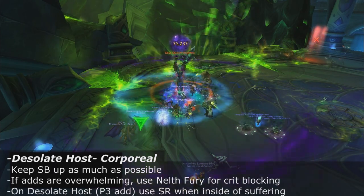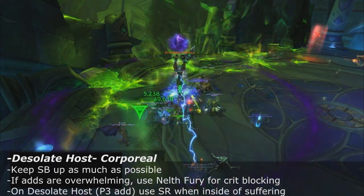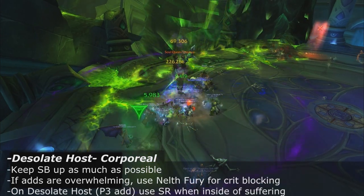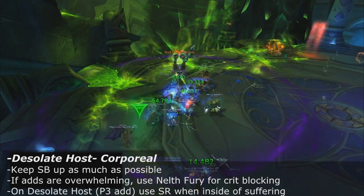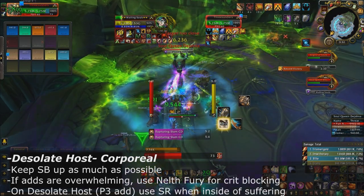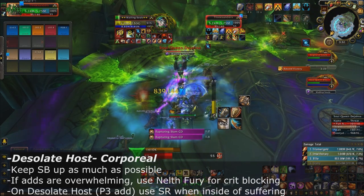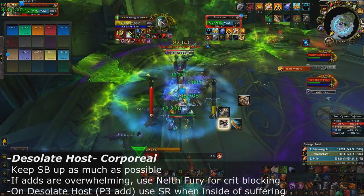In the corporal world, the large majority of things can be mitigated by Shield Block, so maintain Shield Block uptime as much as possible. If there are a lot of adds on you in heroic mode and you're ignoring them, use Neltharion's Fury to guarantee crit blocks and have periods where you take less damage.